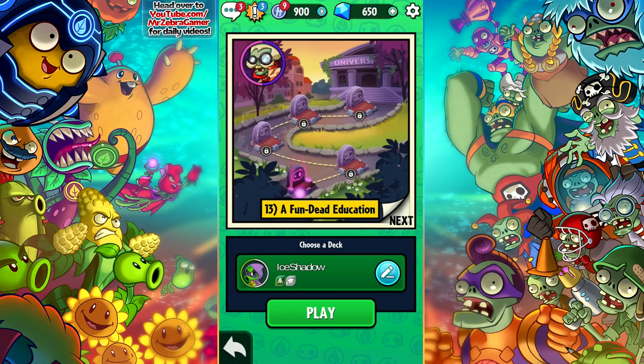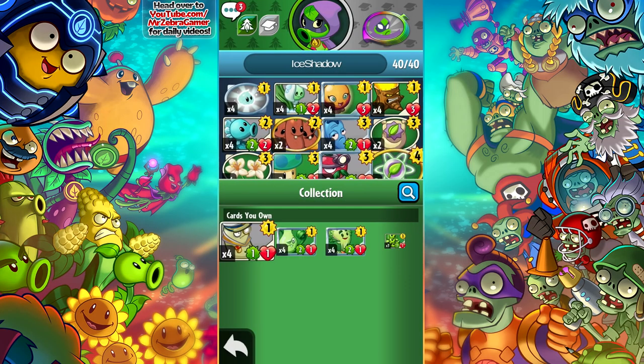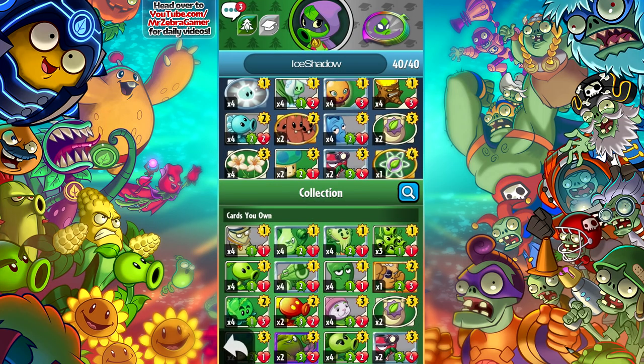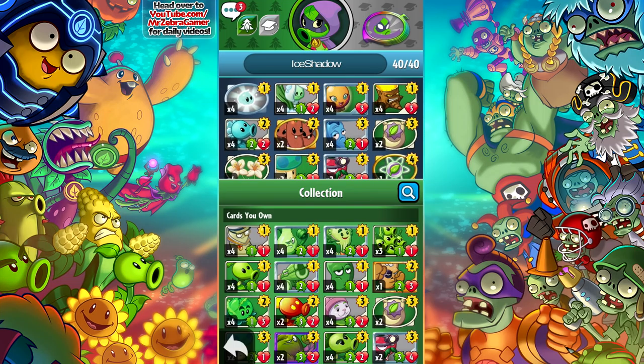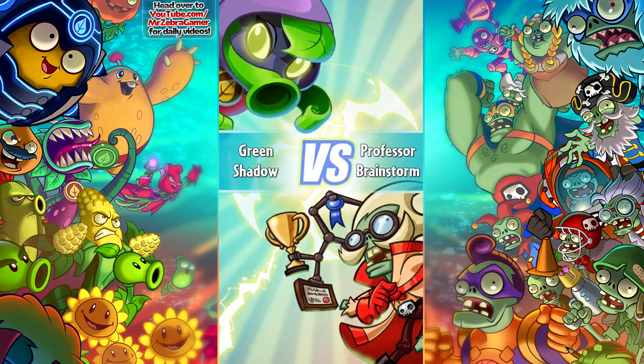We're going to be playing on the plant quest so we can get some of those challenges done. I'm excited because I have some really cool decks to show off. Right now we're going against Professor Brainstorm on Fun Dead Education. I have Ice Shadow — well, I don't like Ice Green Shadow, but I've named this deck Ice Shadow because it's a really cool ice-based deck that's been giving me a lot of success online when I actually have the chance to play Plant Heroes. So let's get started!